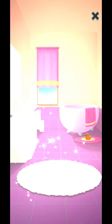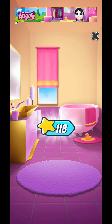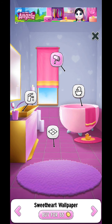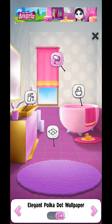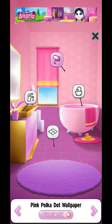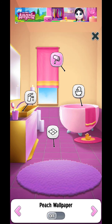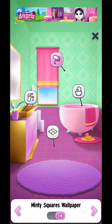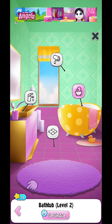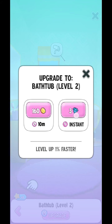Now it looks completely different, and we have some wallpapers like Sweet Heart, Well Pepper, and more. Let's buy all of them first and we will choose the best one. I think the best one is the Minty or maybe the Pink Polka Dot — this one is good. Now let's upgrade our bar to maximum.